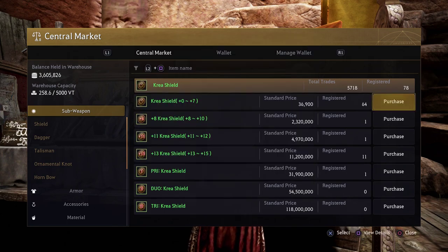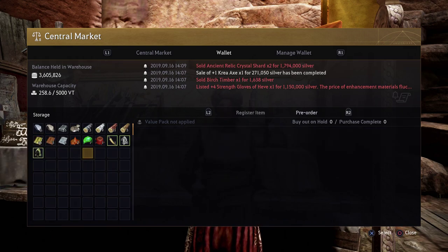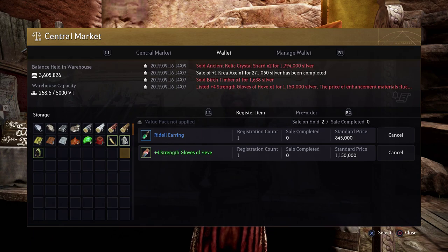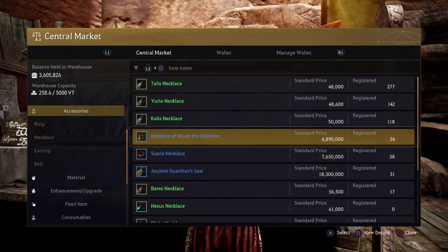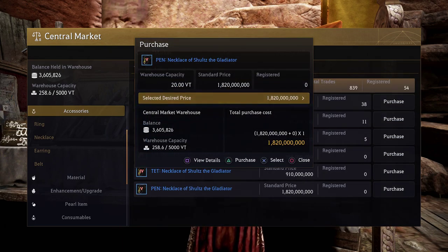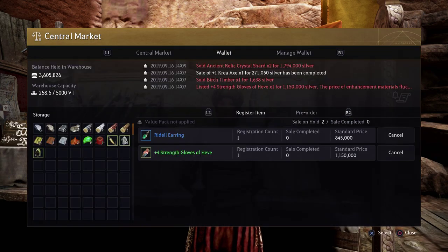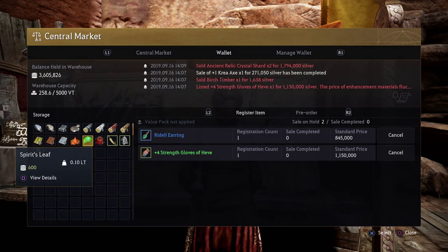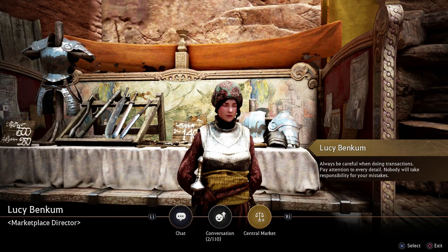Just pick whatever you want on those options and then click purchase to confirm the purchase. Now, if whatever you bought is on backorder — meaning there's no stock currently available — you'll need to navigate to the wallet tab and click L2 or R2 to navigate to the pre-order page. For example, this pen necklace of Schultz the Gladiator has zero items available. If you went ahead and clicked purchase on it, you'd have to navigate to the wallet and click R2 to go to the pre-order tab. It'll show you that it's either bought already or not bought yet.